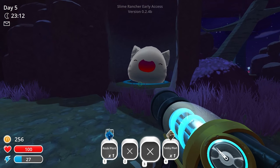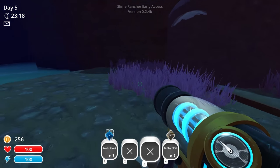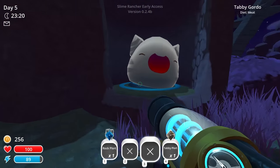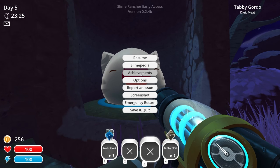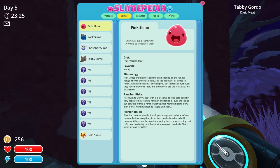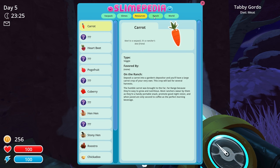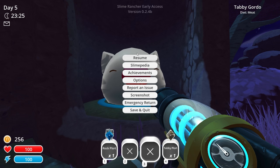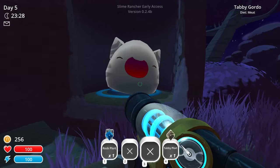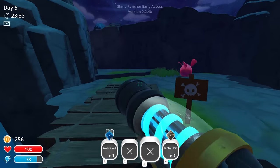Oh wait, what's over here? Oh — Tabby Gordo! Diet is meat. Are these the guys you have to feed a bunch of stuff to? Can't suck them up. Does the Slimepedia say anything about this? I found almost most of the resources. It doesn't seem to say anything about the Gordos. But I think these are the ones you've got to feed like 50 meats to and then it does something for you. I think I remember hearing stuff about that.